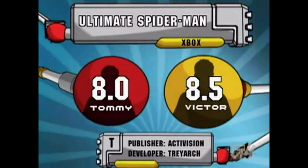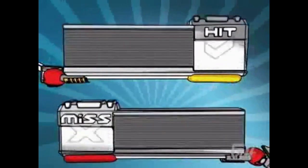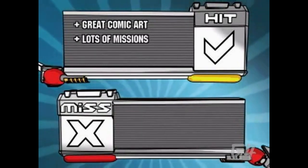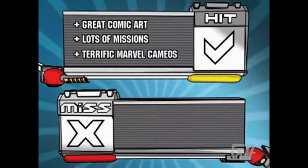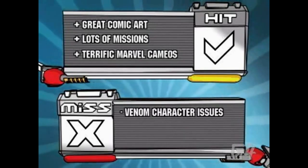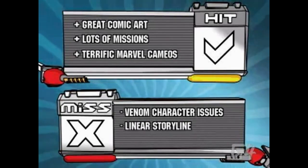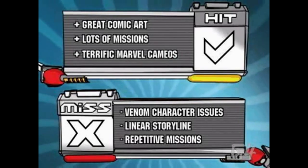So what are you going to give Ultimate Spider-Man? I'm giving it an 8. 8.5 for me. On the positive side, this is the best realization of comic book art in a video game, with dozens of cool missions and a huge city to explore, and all of the Marvel cameos are terrific. On the negative side, we didn't really like playing Venom, and although it's an open world, progressing through the story is quite linear. And although the storyline is well done, the missions — especially the chase ones — start to get repetitive quick.